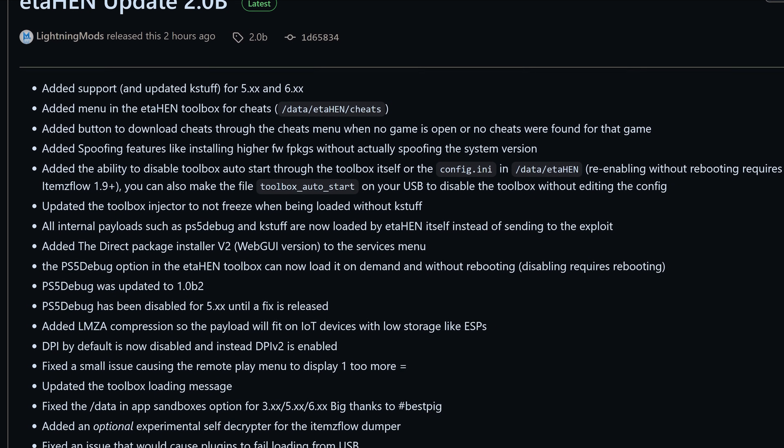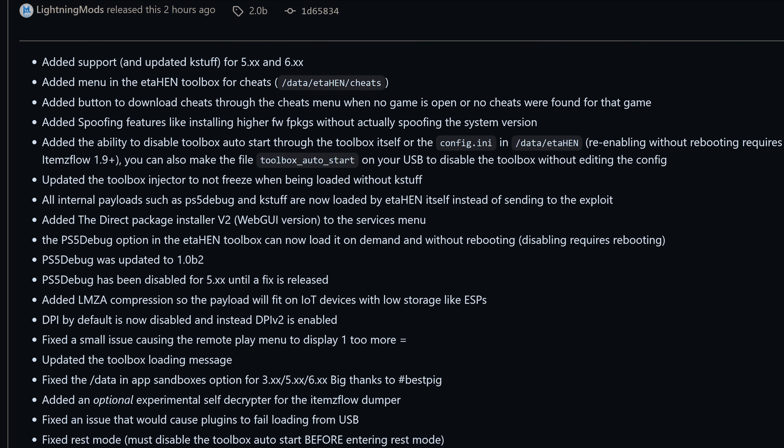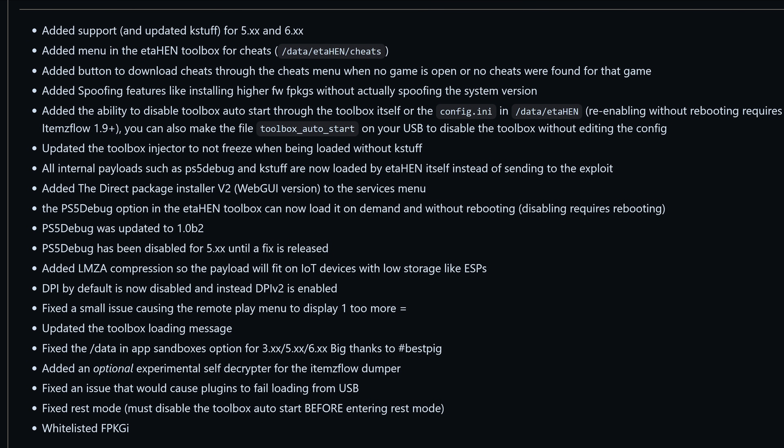Now we have had a pre-release build for several weeks and also test builds that have been coming out. But this is the full release that now has full support for 5.x and 6.x firmwares, which basically means if you're on a 5.x or a 6.x firmware you can now jailbreak your PS5 up to the same point as previous jailbreaks like 3.0 to 4.51, so you're now basically on par with those other firmwares, which is awesome.